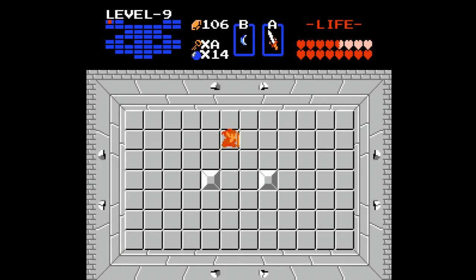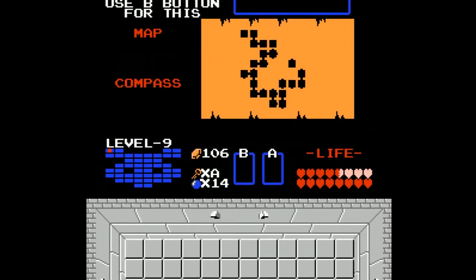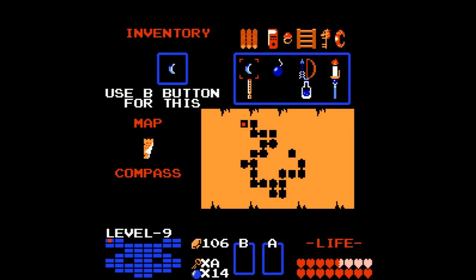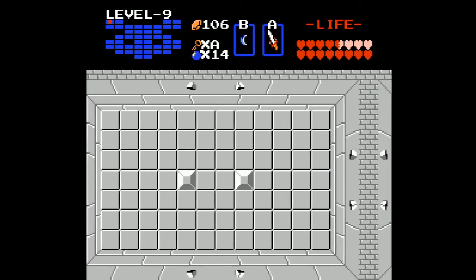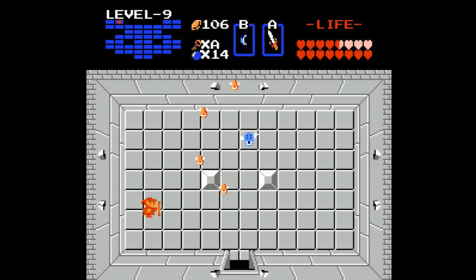We are now upgraded to red Link, and that is definitely an upgrade. I've gotten everything I actually need - the red ring and the silver arrows. Even though I haven't cleared out as much of the dungeon as I probably should, I'm just going to head straight for Ganon. We're heading east where we can find the Patra again, and I'll take this guy on without the statues, which should make it a lot easier.